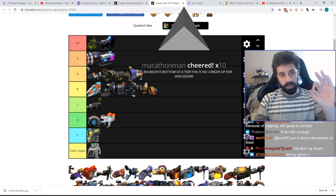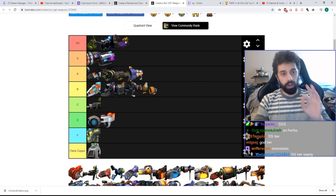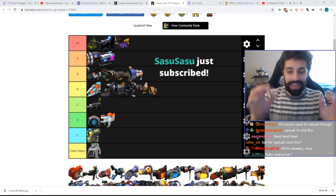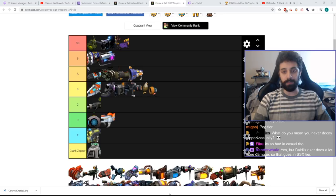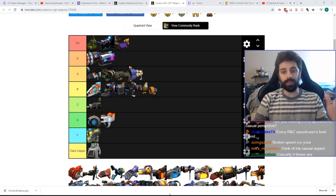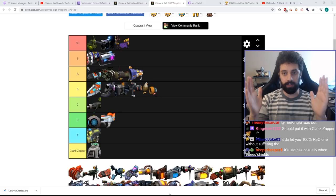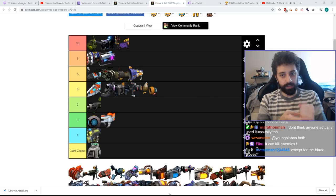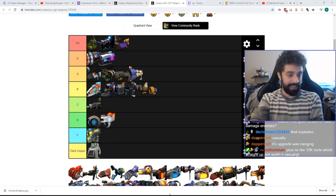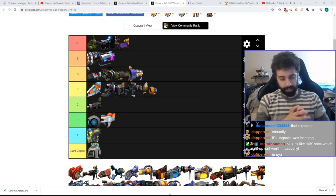The Decoy Glove is bare minimum the end of SS-tier — it's the most useful tool in all of Ratchet and Clank speedrunning. It does everything. Casually the DPS is literally zero — it can't kill enemies, it can only help you run away from them. Speedrunning wise it's ridiculously busted: you can proxy with it, do movement tech, clip through walls, keep enemies away, and get enemies into specific spots. Once upgraded it actually explodes so there's some DPS. Without the Decoy Glove, Ratchet 2 would not be a good speed game.